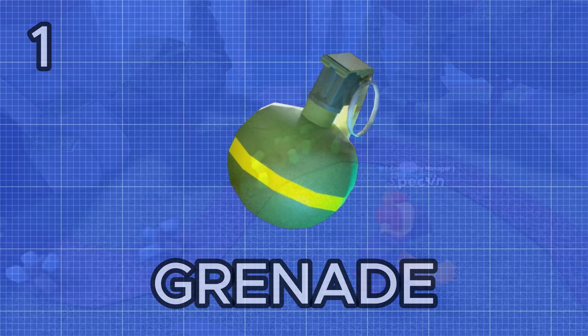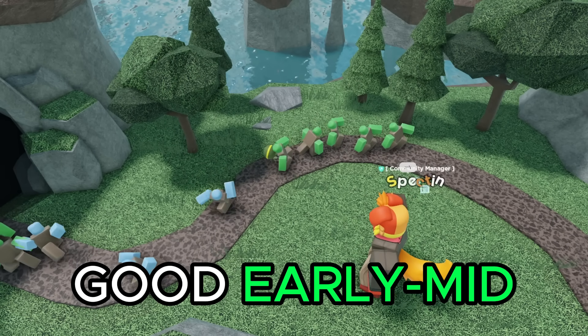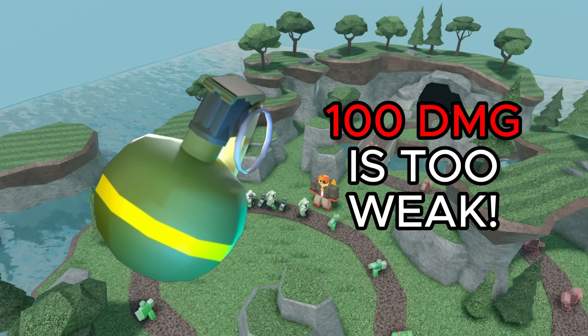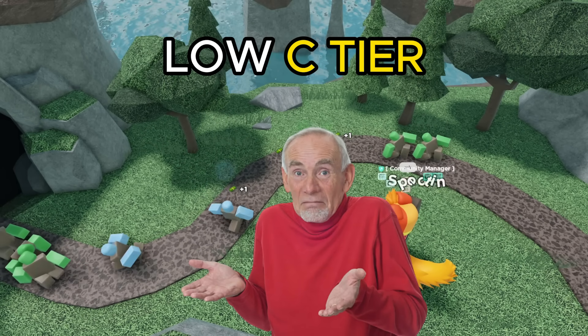Starting off we have the grenade. You can select to throw it at any spot on the track and it deals 100 splash damage. That can be pretty useful in the early to mid game, however in the late game it's really not going to be doing much for you — 100 just isn't enough to deal with the late game crowds. So I'm going to give this a low C tier; it's just not super strong or interesting.